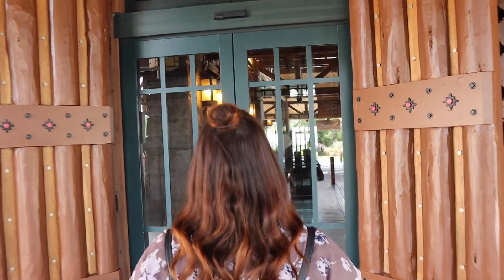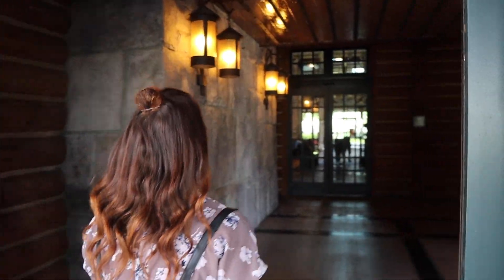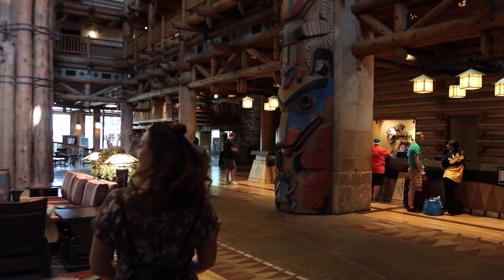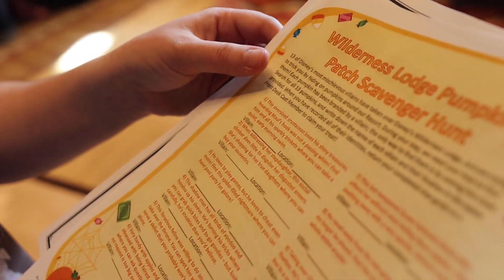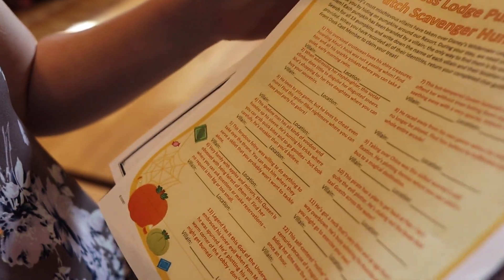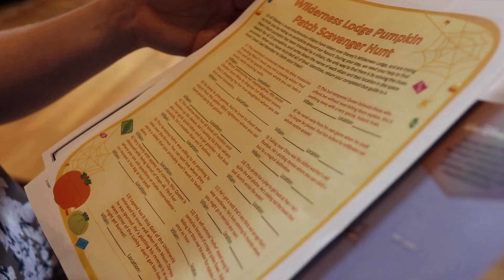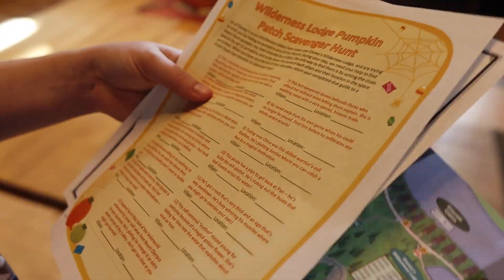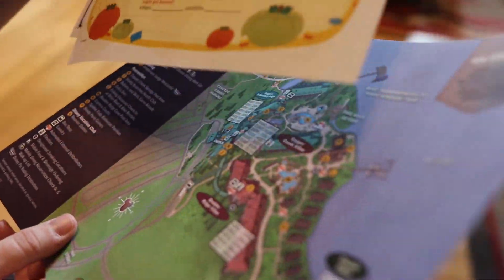While we wait, we're going to go ahead and go get a map for the pumpkin scavenger hunt, which we should be able to pick up over at the front desk right over here. That was incredibly easy — we walked up to the front desk and got our Wilderness Lodge pumpkin patch scavenger hunt. There were 13 pumpkins hidden all over the resort, and we even had a map so we know what the places are called.